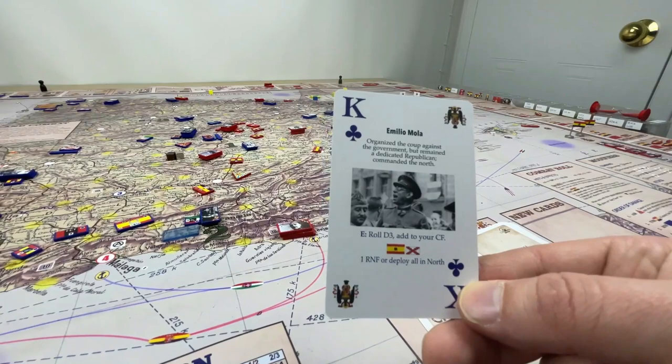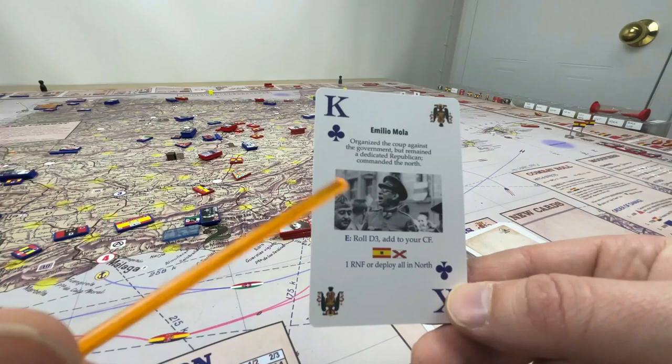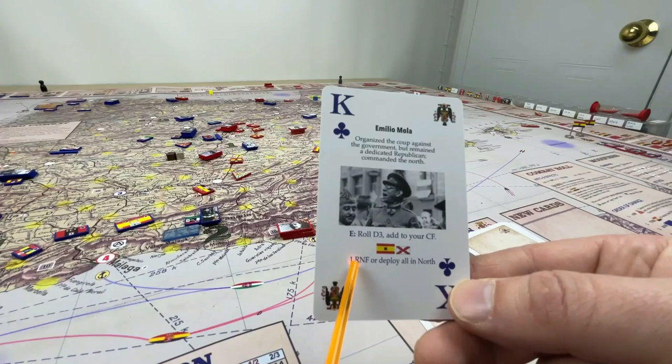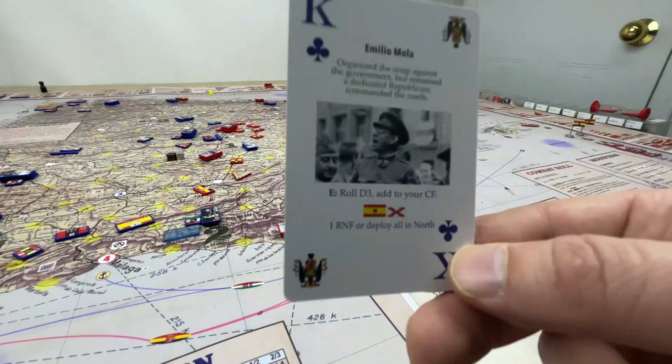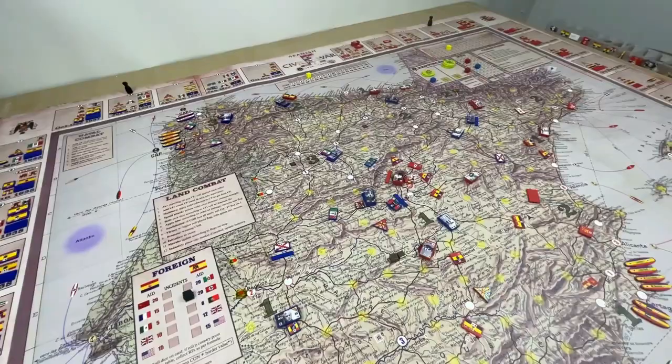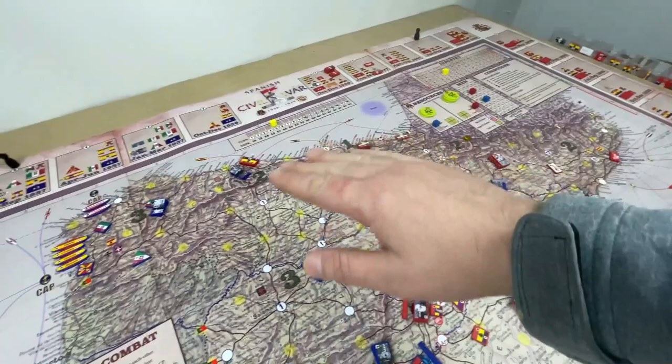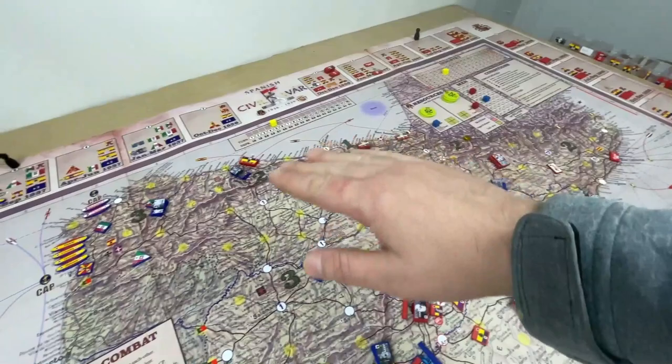Emilio Mola has the combat quality of experience that you can use, or you can deploy him with any regular army and a Rekete unit together — or instead of those options, reinforce an existing command he has with a reinforcement layer. However, this needs to be in the north — all commands must be north of that line on the board.